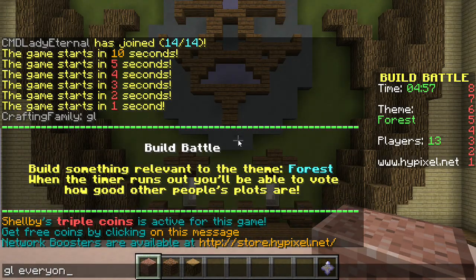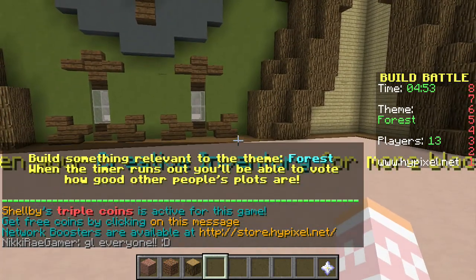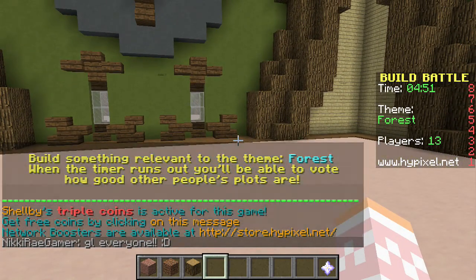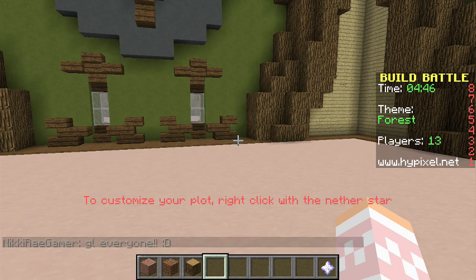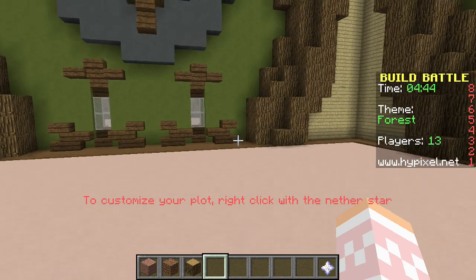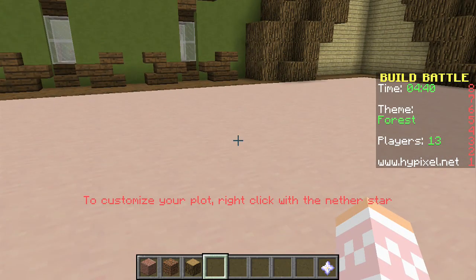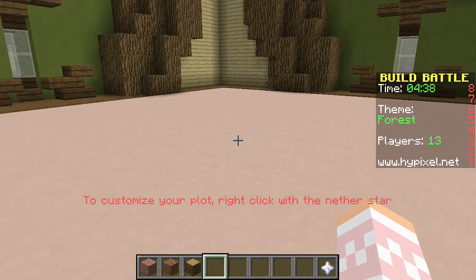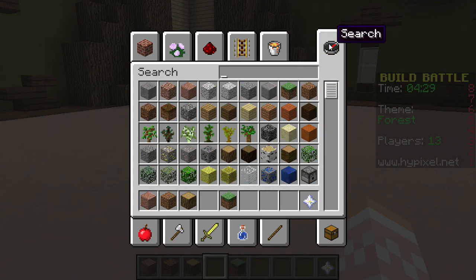Good luck everyone. So you can see on the right side of my screen there's a little box. It says Build Battle at the top in bold and yellow in caps. Right under it says time, and then right under that it says theme. Under theme it says forest in green. And it says players: 13. I'm gonna build a forest. This is gonna be a little bit tough but let's see what we can do. I'm gonna grab some saplings.